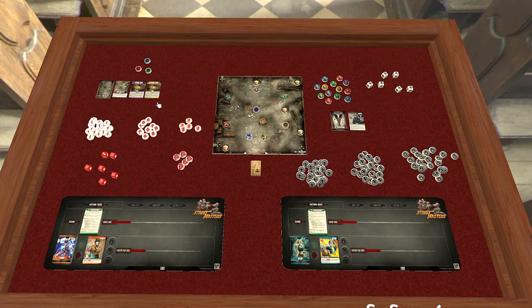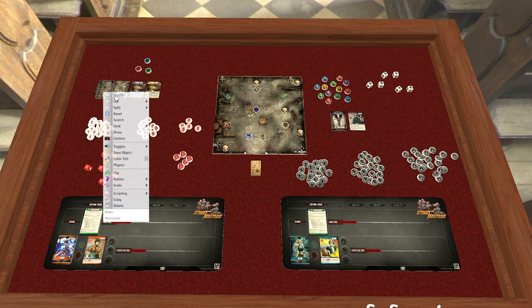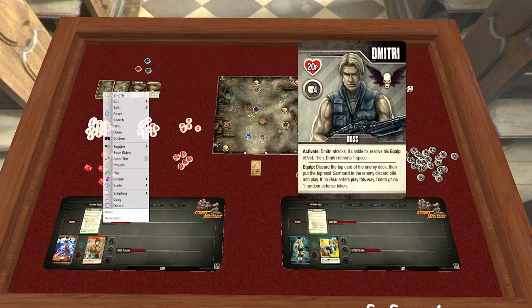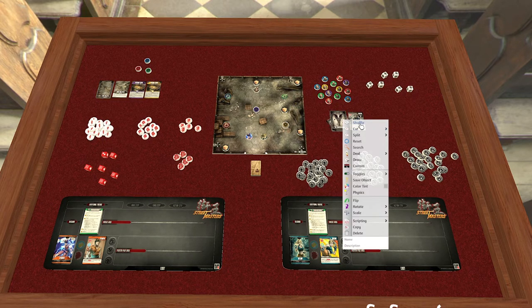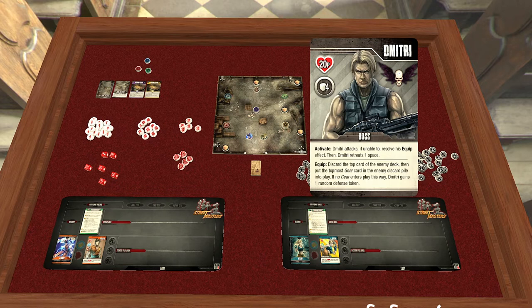Set up your table left to right: the first things that go into play are your stage area, then the fighter play area with the threat area, then the enemy play area, then the stage play area — they're different. Put everything back into the stage deck and shuffle. Same thing for the boss — if you had to give him any gear it will tell you there. Otherwise shuffle everything nicely.